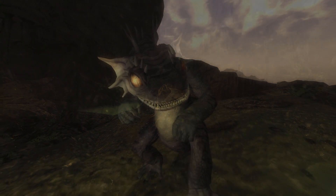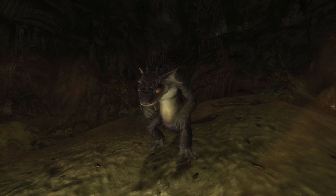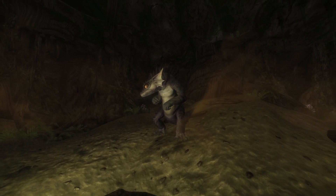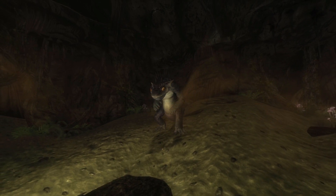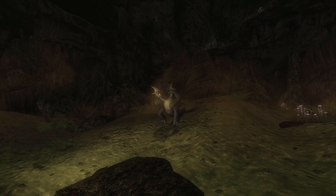Fire geckos have a mottled purple and red hide and prominent spikes on their back. In addition to their bite and claw attacks, they have the ability to breathe fire. They can mainly be found around mountains and caves, such as the Lucky Gem Mine and the Nopak Cave.